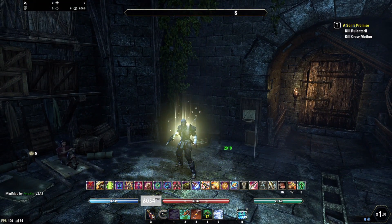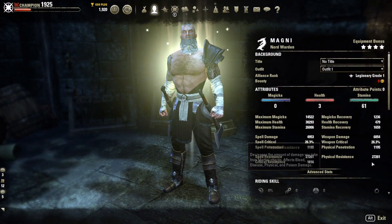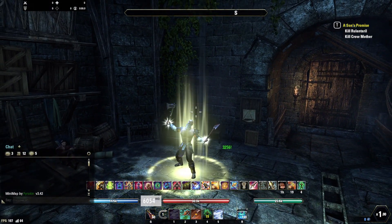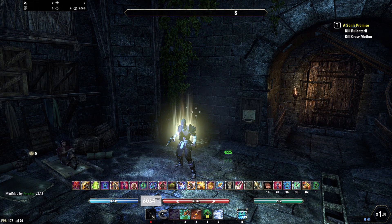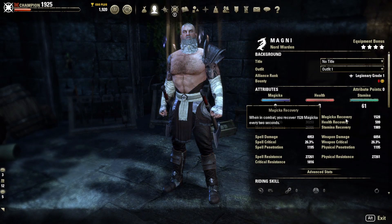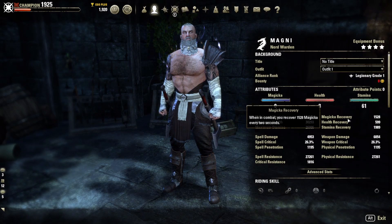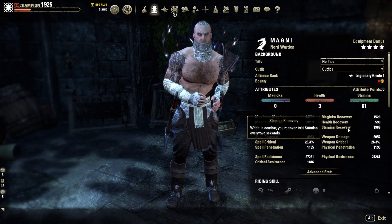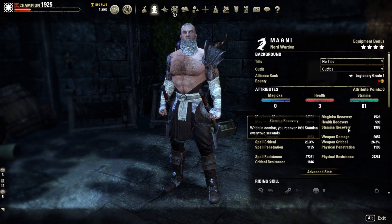Weapon critical is at 26% and I see quite a lot of crits with this build's damage setup. Physical Pen is on the low side, but one of our abilities applies Major and Minor Breach, stripping about 9K resistance from the target, putting us at 10-11K pen regularly. Base spell and physical resistance is 24K, going up to 27K with Major Resolve active. Crit resistance is 1,800. With potion up, Mag Recovery hits 1,500 and Stam Recovery hits 1,900.